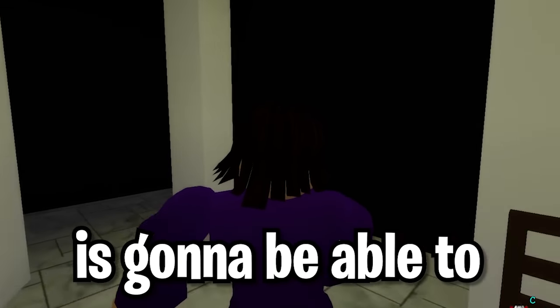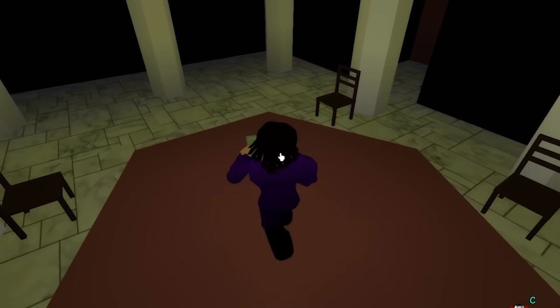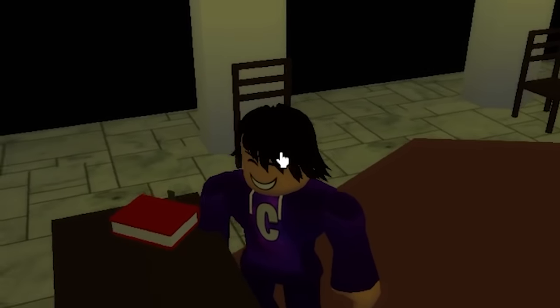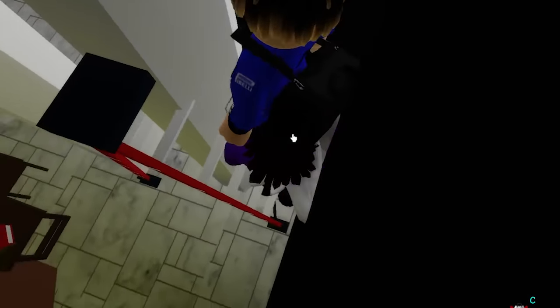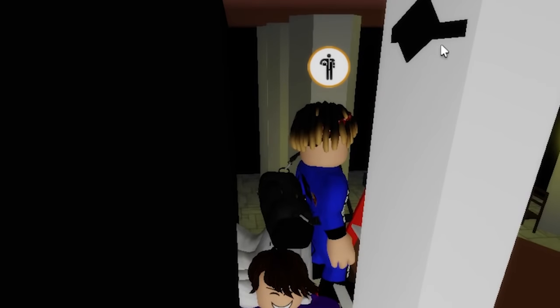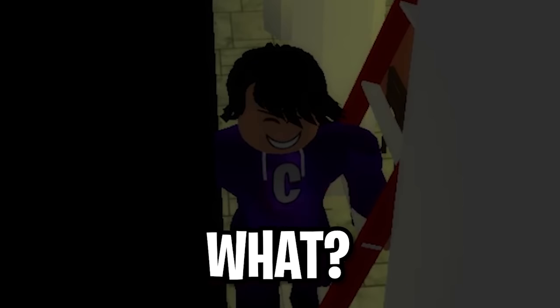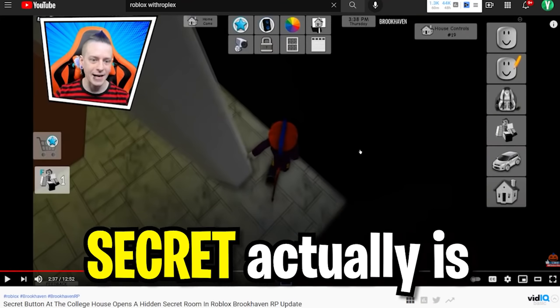I really wonder if this laptop is going to be able to activate the button. I got a correct angle - here's the laptop, and there's the button right there. I wonder if I can actually click on it now once I pulled out the laptop. I really wonder if I can click on this button. I'm going to have to get to the other side of the ladder and see if I can click on it. I click on it - nothing happens. Okay, there's got to be something more to the secret right here.